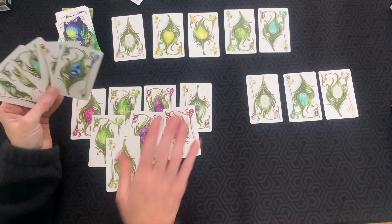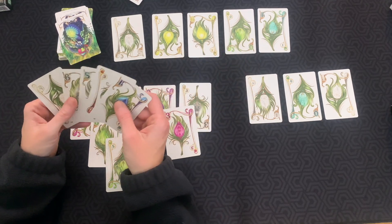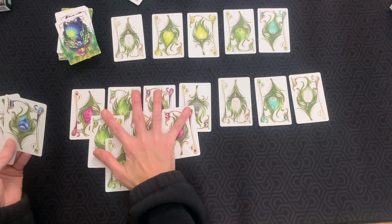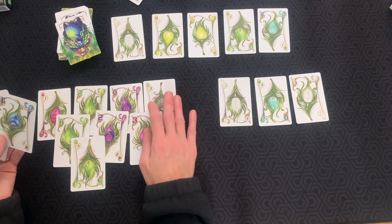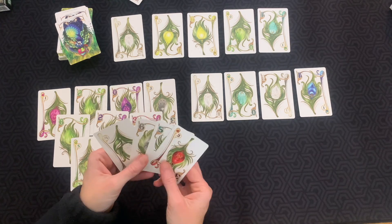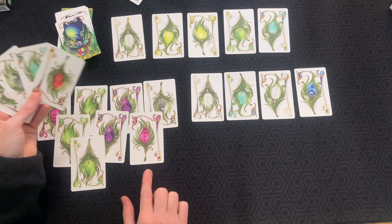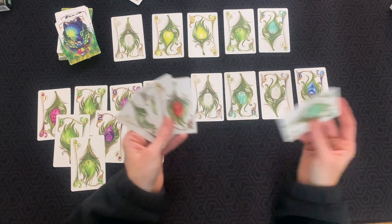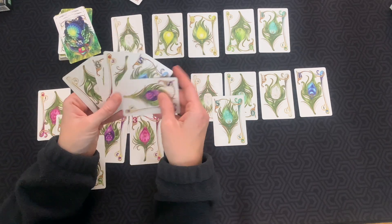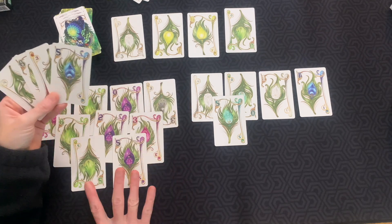We've got five in our train — another zero, some ones, all good things. I'm going to add this one. I need purple or pink — red's not going to do me good. I think I'm going to go ahead and drop down to my second level there. I am going to draw because I only have three cards. We'll lose this first one from the train. I have a purple now so I'm definitely going to play my purple.